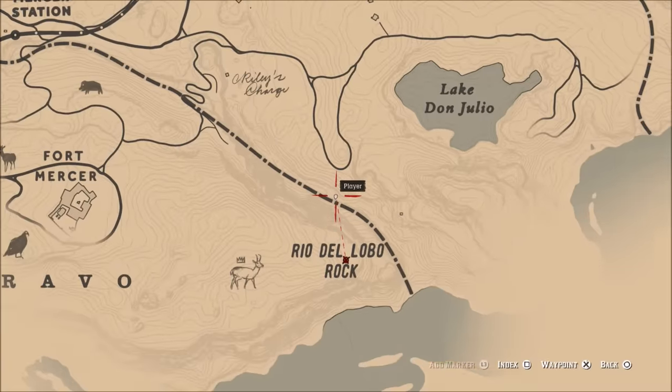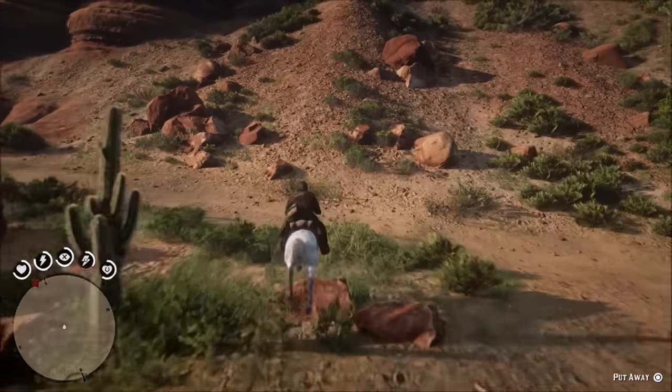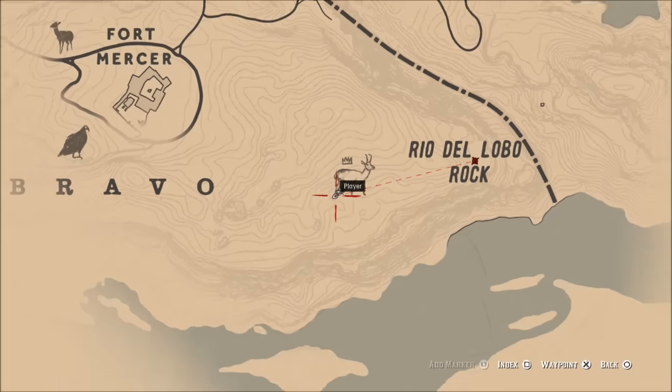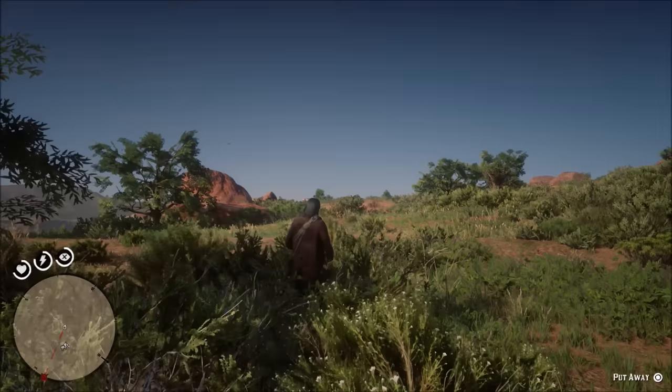You're going to go down to South New Austin, down to Rio Del Lobo Rock. You're going to want to go on top of the rock — that is where the horse is located. This is the only location that this horse is in anywhere in this game.